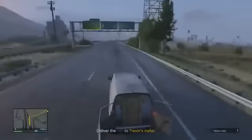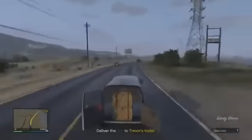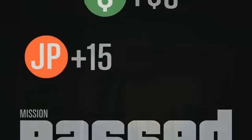This really only takes about 2 minutes or so if you do it the right way, the way I showed you. Just drive it all the way to Trevor's trailer and that is the mission. It takes a very short amount of time and you'll finish it and it will show you your money and stuff like that.